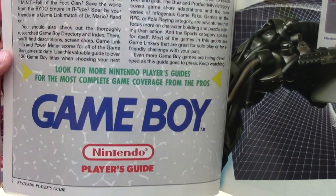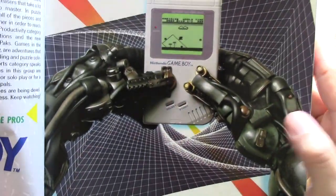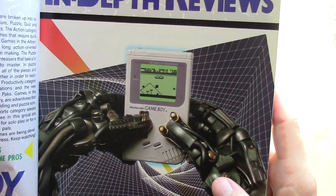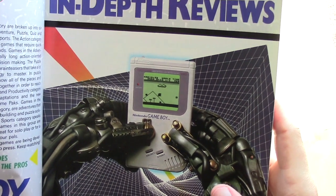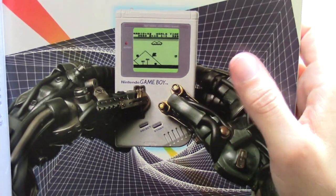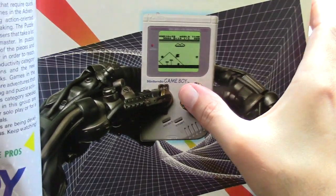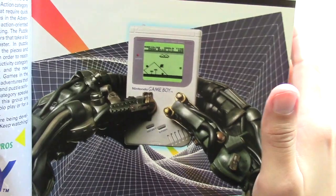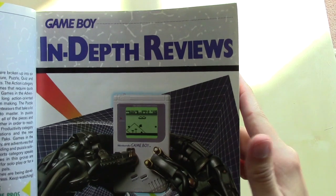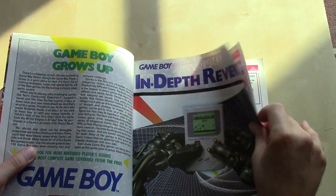What I love even more is this picture here — Nintendo had some good advertising. There's a robot from the original Game Boy commercial that a human player was competing with over a linked version of Tetris. Looking at these gloves, it's almost like a cyborg with little nubs that hook up directly to the A and B buttons and then clamp over the D-pad so it can play with really quick reflexes. That's the opening image for the in-depth reviews section.